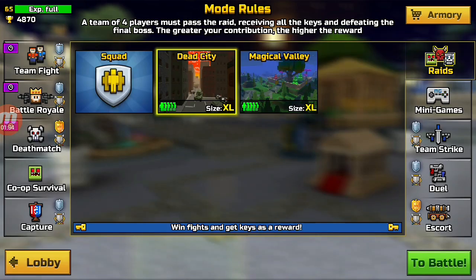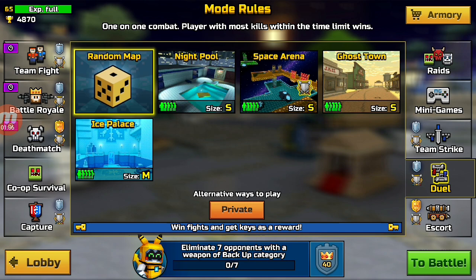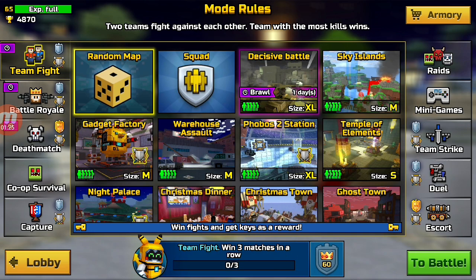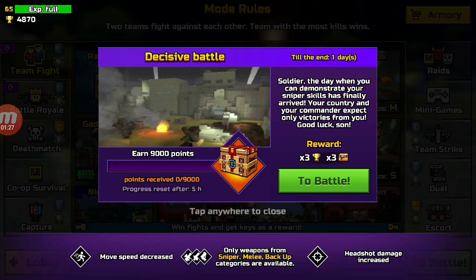Duels take around one minute and 30 seconds, so if you play for an hour you will get a ton of keys — when you win you get four keys. So if you're really grinding duels, that would be great. But something else you really need to do is brawls.